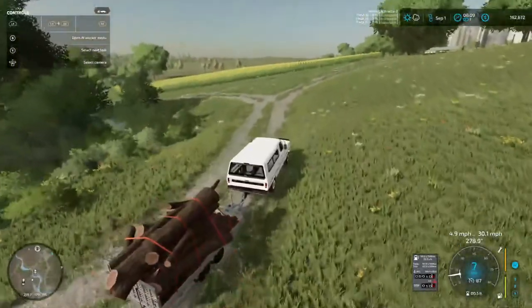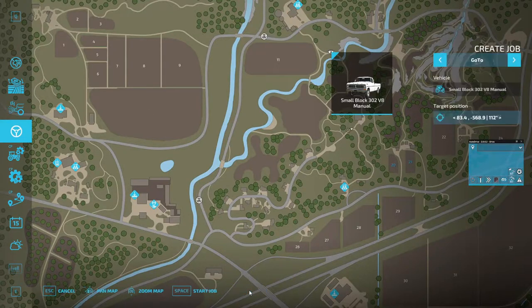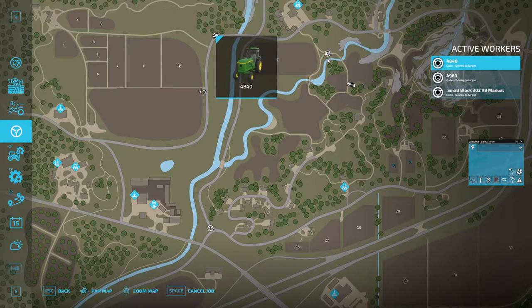I want to start from right here - we're in a small block 302 V8. We're going to create a job and go to the same place I'm taking this other guy, which is the sawmill, and start a job. I have to get out - he's going, okay good. And we got the 4840 up here.